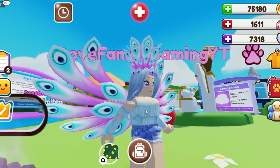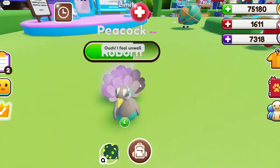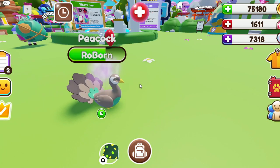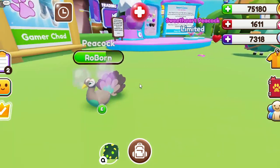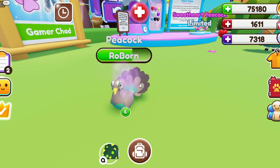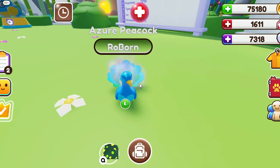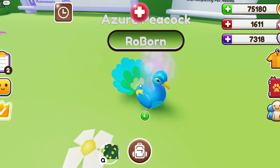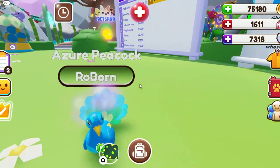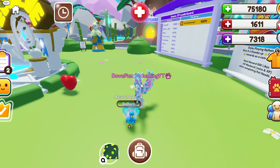We only managed to hatch two peacocks but that's absolutely fine - that's a really good start. Look how cute they are; I think they're going to be one of my favorite pets so far. I need to get a few more to get them evolved, but let's quickly look at the evolved that RoPets gave me. Here is the azure peacock - how cute! I think he's lovely. I can't wait to try and get these into shiny and get some more peacocks.